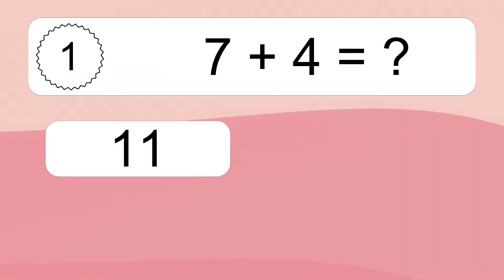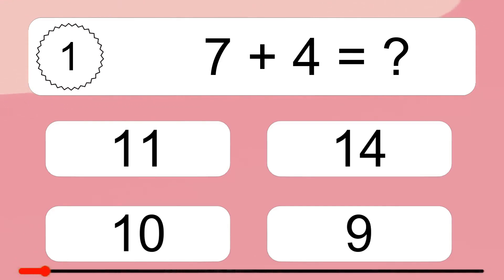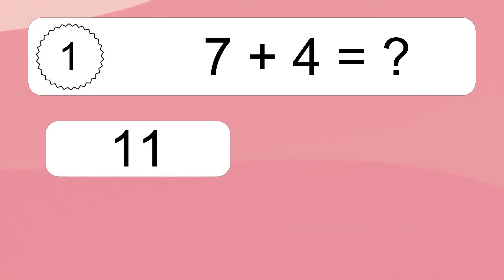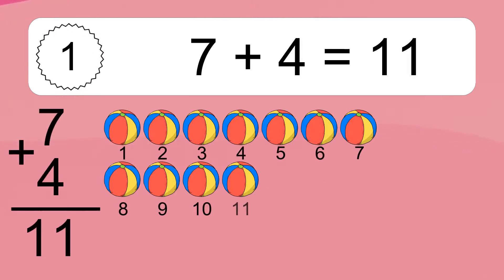7 plus 4 equals what? 7 plus 4 equals 11.